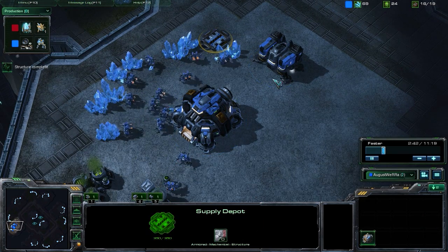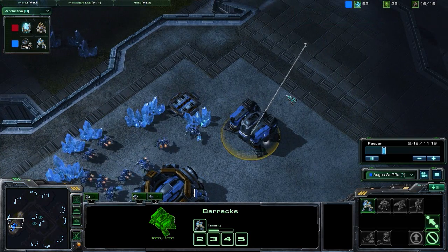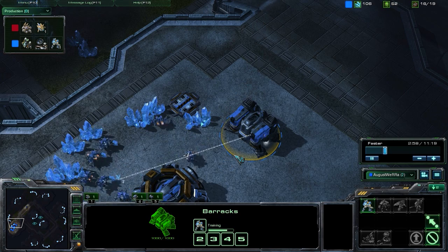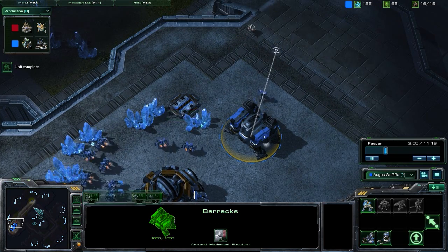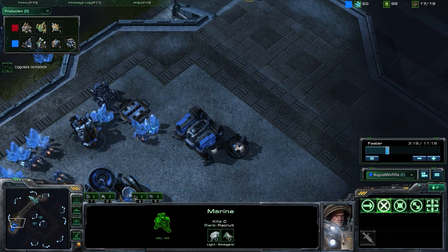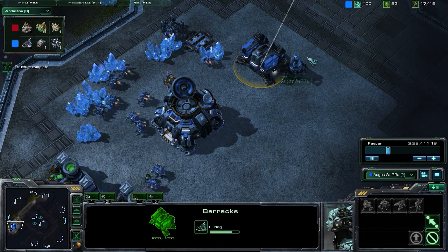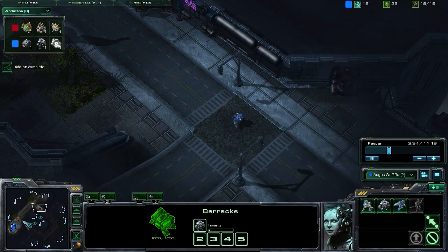Looking at the build order: we started off with the 10 supply depot, followed by the 12 barracks, and then we started getting our refinery. We're producing units right here — we're not going straight for the Battlecruiser, because that'd be ridiculous. All our Protoss opponent would have to do is rush us with a couple of Zealots and a Stalker and they would completely destroy us. So we're going for a pretty safe opening, creating units to fend off any early attacks. We started off with one Marine to push any Scouts out of our base, attaching a Tech Lab to the barracks, and getting some Marauders to protect ourselves from early Stalkers.